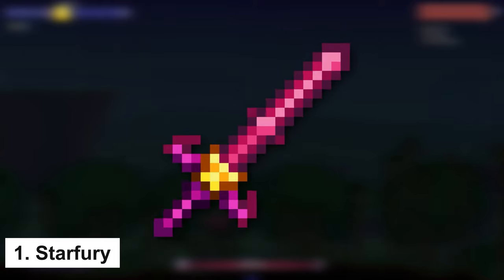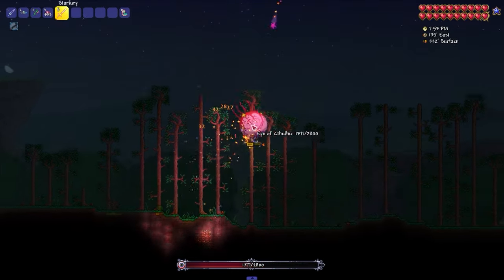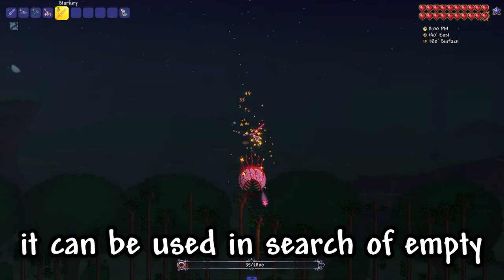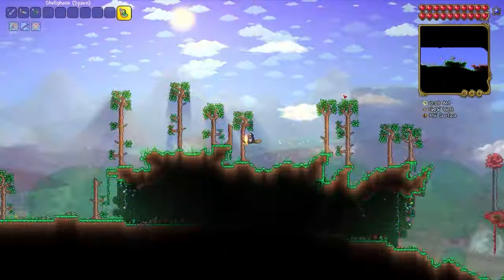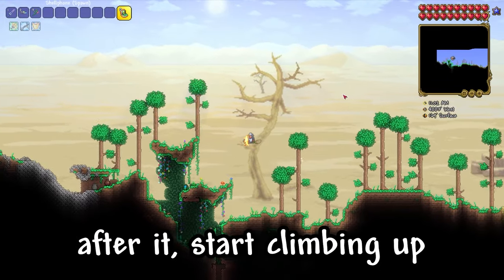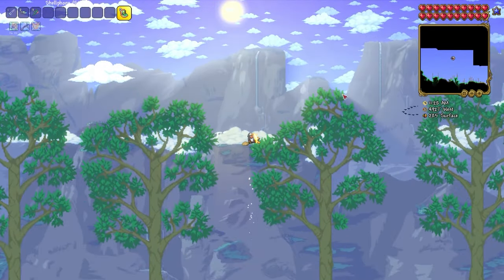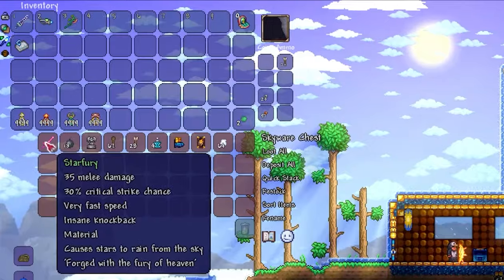The first item is the Starfury Sword. This sword is a good starting weapon, and because of the particles it releases, it can also be used to search for empty space underground. We need to go left, through the dungeon, and at the end of the desert after it, start climbing up. There will be a flying island — in its chest we will find Starfury.